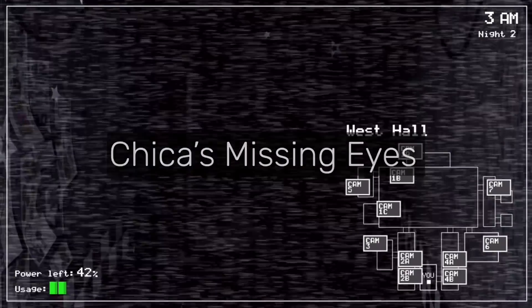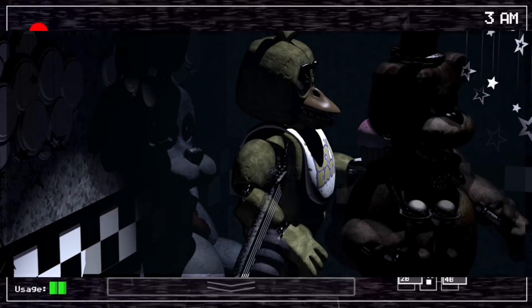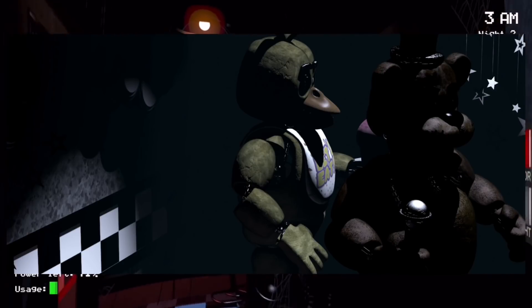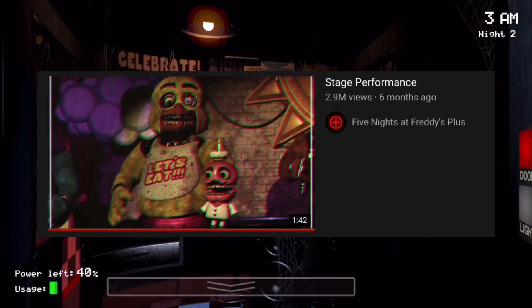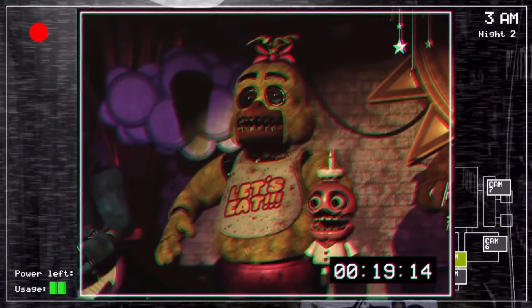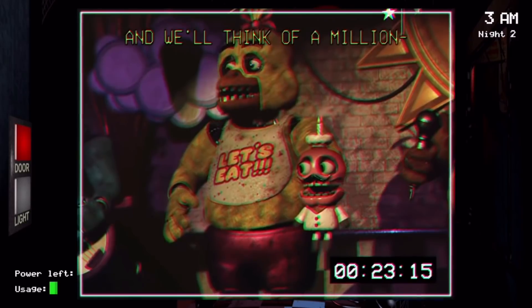Chica's Missing Eyes. This refers to how when Bonnie leaves the Show Stage in FNAF 1, Chica's right eye disappears and doesn't reappear until she leaves the Show Stage. Why this happens is unknown, but it is most likely an error. Interestingly, in the video stage performance that Fiznum posted to promote FNAF Plus, Chica's right eye was actually broken and didn't move. This could be Fiznum referencing the event in the first game, but it could also just be a coincidence.